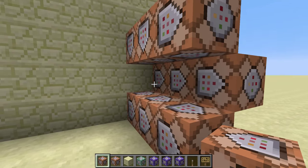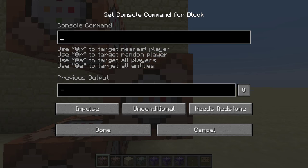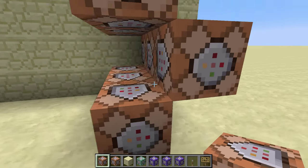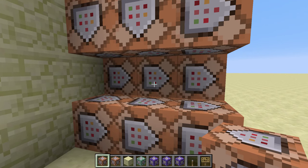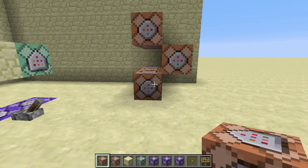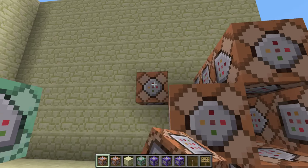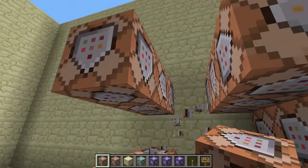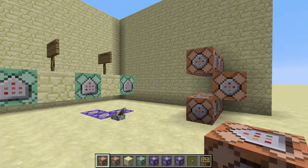Previously what you had to do was have a row of command blocks and place a redstone block in an empty space. This would be the command you wanted to execute, and then you needed one command block setting the next one in the row to a redstone block and another filling that with air. This is a pretty bulky design, and you can't put another row right next to it because the redstone block would trigger both rows — so you'd need a space between them, which is extremely bulky.